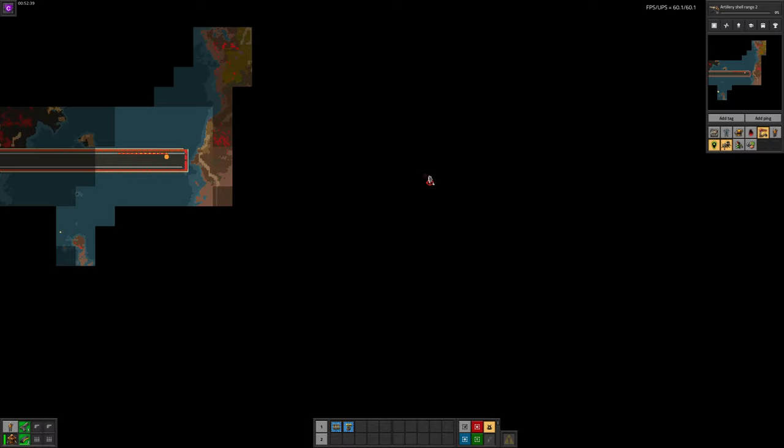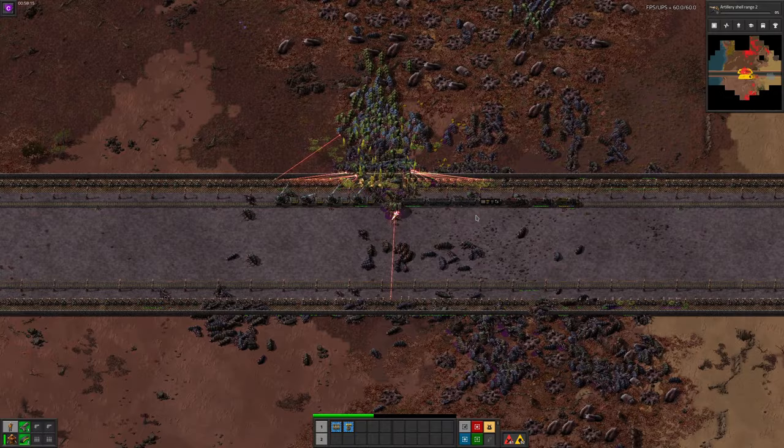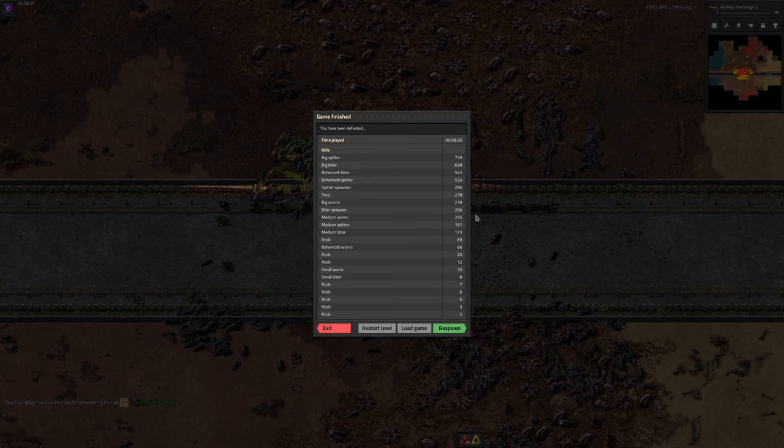Another neat trick is to lob an artillery shell as far forwards as you can with the remote, so it scans the landscape underneath it and shows you any nests you're going to run into. It's also worth going relatively gradually and clearing out biters inside artillery range as you go, otherwise you can attract rather a lot of biters at the same time, and then things may go badly.